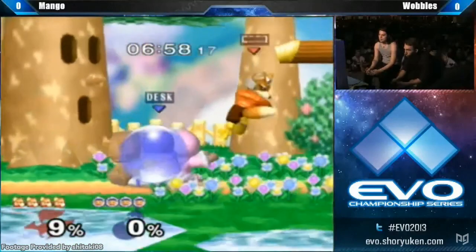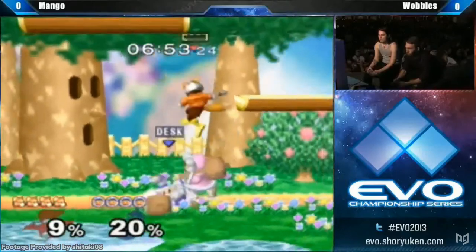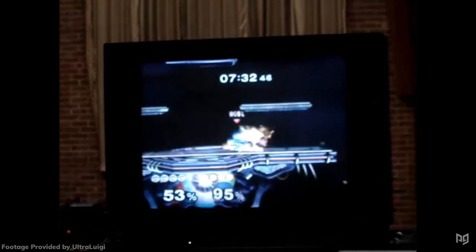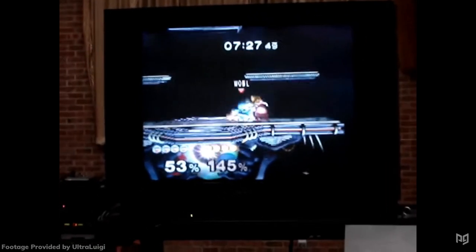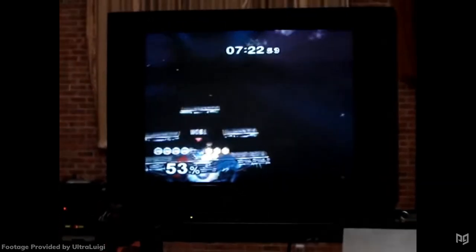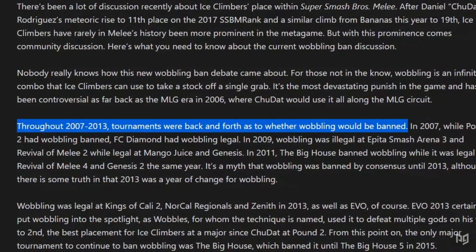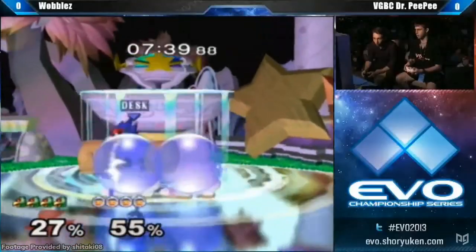Of course Chudat isn't the only climber in Melee. In 2007 another Icies main would win EVO's southern qualifier tournament — his name was Wobbles, and yes, wobbling is named after him. Wobbles didn't discover wobbling — it actually came from Japan — but Wobbles helped popularize it. Along with Chudat, Wobbles popularized it in order to destroy it: in the early days he felt the technique was way too broken to be legal, and the majority of tournaments would ban it for a while.